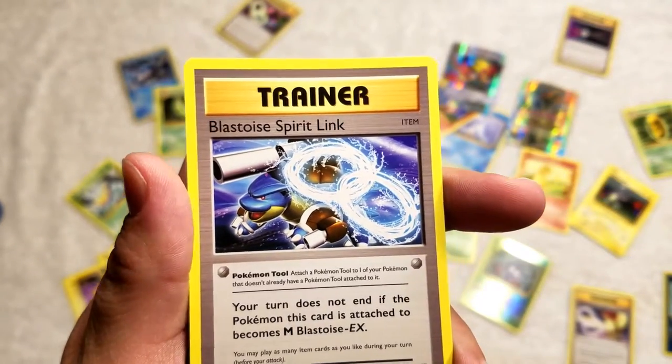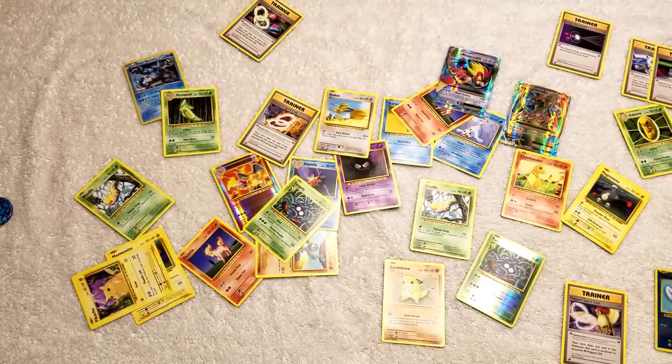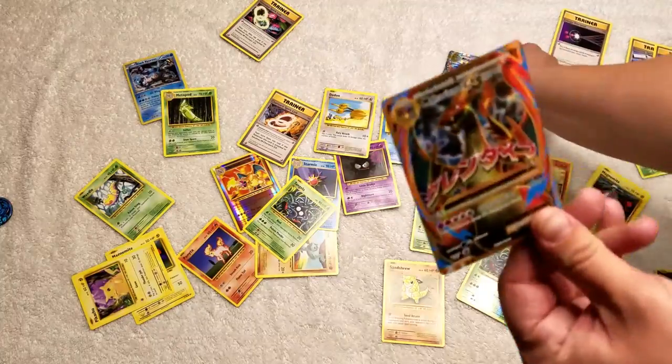A Switch and a Blastoise Spirit Link — that one's good too! Alright guys, thanks for checking out Pokey Stinks!